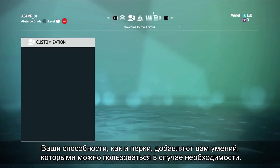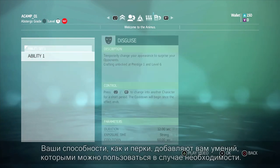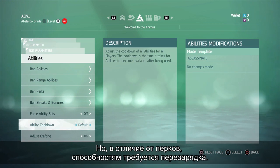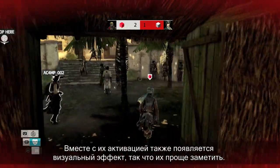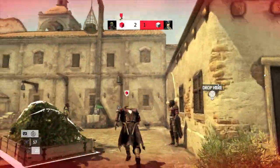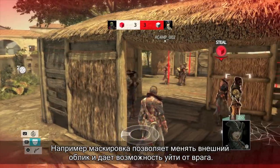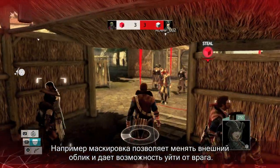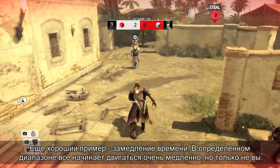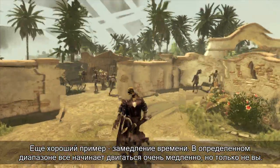Your chosen abilities, like your perks, add special skills that you can call on when needed. But unlike perks, abilities need a cooldown before they can be used again. They also trigger a visual effect so they're more noticeable to opponents. Disguise, for example, is an ability that changes your appearance to confuse an enemy long enough for you to escape. Another good example is Time Phase, a new ability that slows down everything within a certain area except for you.